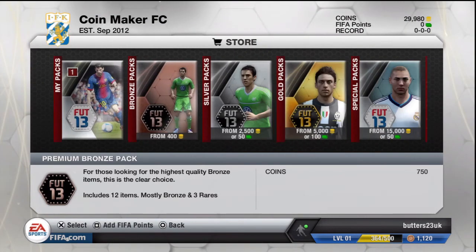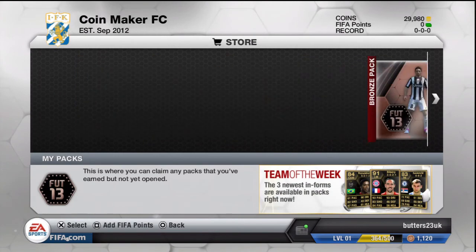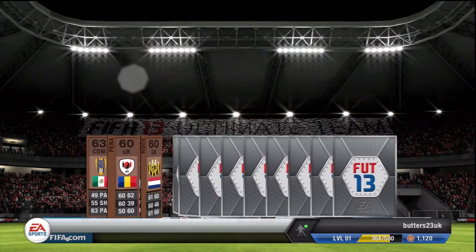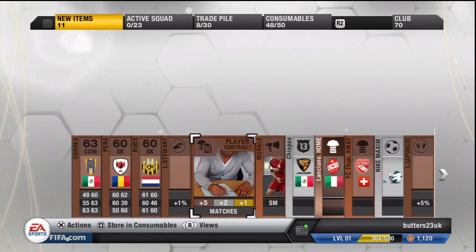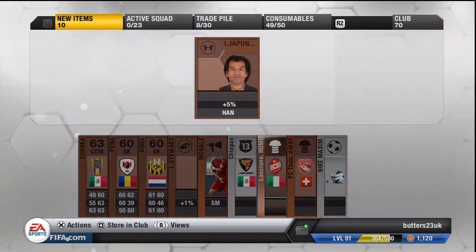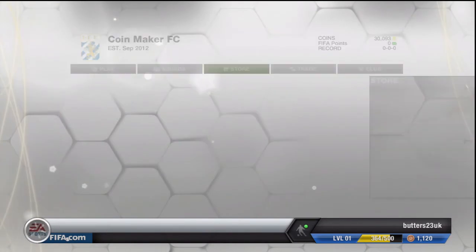As promised, someone asked me if I could show the items pulled at the end of an episode. Actually, before we do that, I just remembered we got a free bronze pack — let's open that to end the episode. We've got Korea and a couple of contracts, plus a badge which is not worth anything.